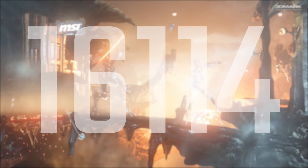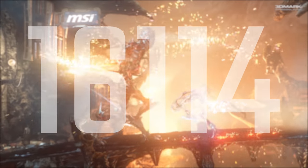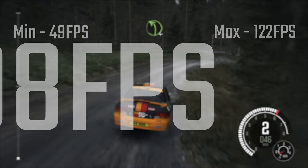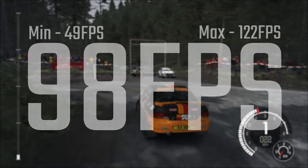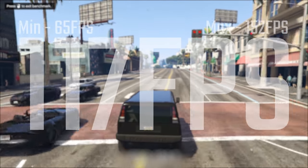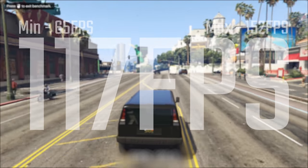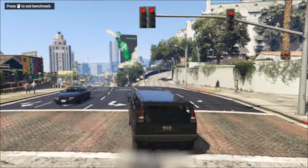Starting with 3DMark Firestrike, we have a very respectable score of 16,114, in part thanks to the great 6-core CPU. In terms of gaming results, we have Dirt Rally on ultra settings at 98 FPS average, with 49 minimum and 122 maximum. In terms of GTA V on very high settings, we're looking at 117 FPS average, which is great for that 120Hz display, with 65 minimum and 152 maximum.